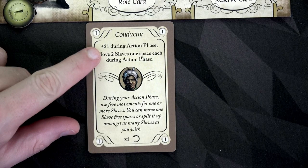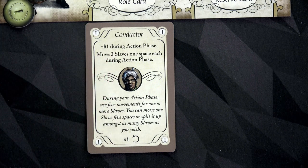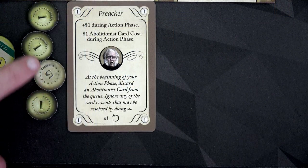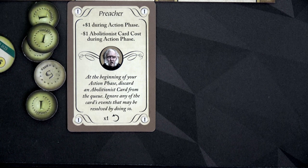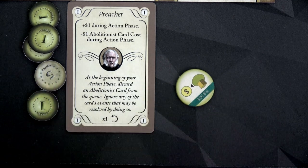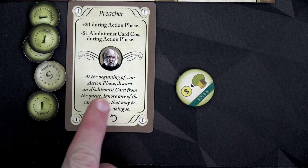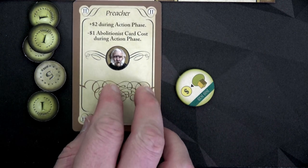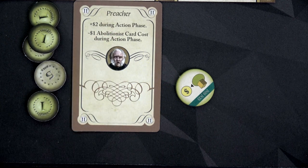I totally forgot about our plus-one dollar during the action phase. Our conductor gets another dollar for nine bucks total — amazing. Our preacher has eight but gains one from the action phase for nine. I'm tempted to use the preacher's special ability now so we can get the full benefit of our fundraising token going forward. His ability lets him discard an abolitionist card from the queue at the beginning of the action phase — I'm going to do it.